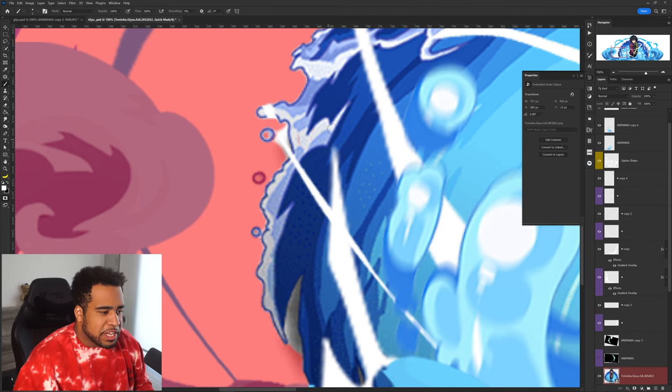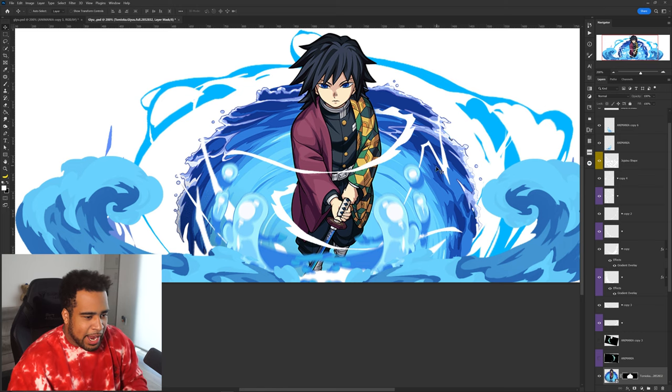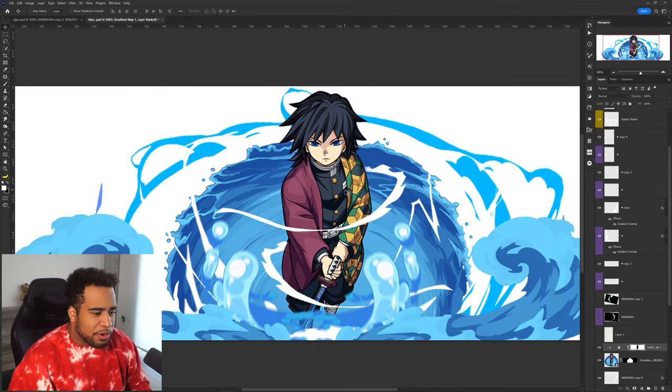First things first, taking this image and making sure we clean it up — boom, more clean cut. The background here though needs to be a little more toned to match the same color, so I'm going over here to take this out. Matching the colors of this water is the biggest thing — once I've done that I think we'll be okay.